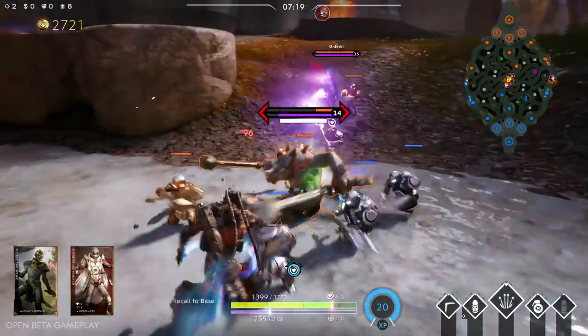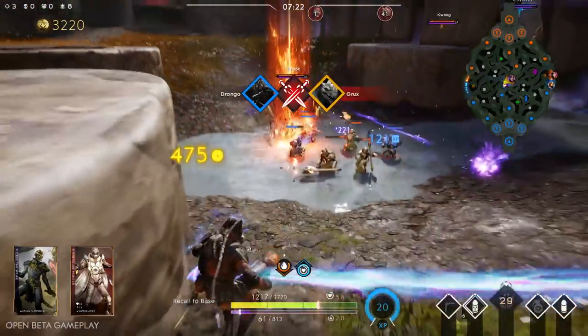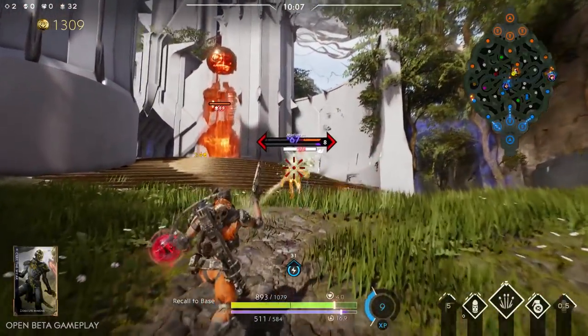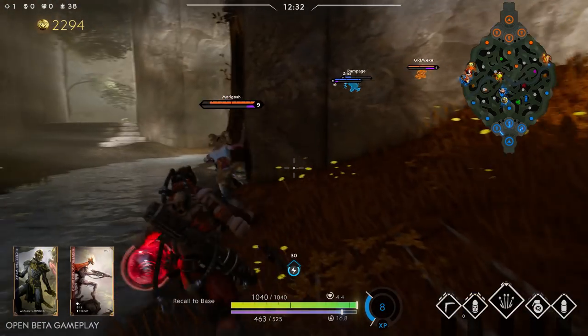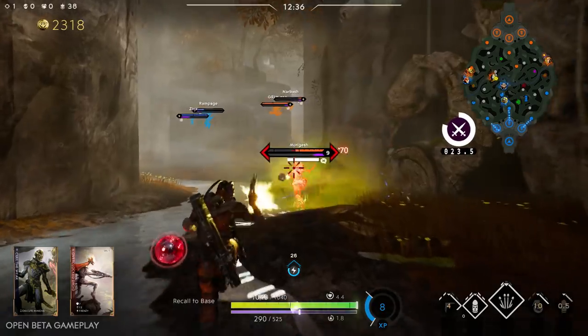When playing Drongo, try to keep enemies at arm's length while you melt away their health with Rad Rounds. Old Rusty will slow enemies, making it easier to line up your shots. Old Rusty can also be used to slow enemies caught within a Gag Grenade, making it difficult for enemies to fight back.